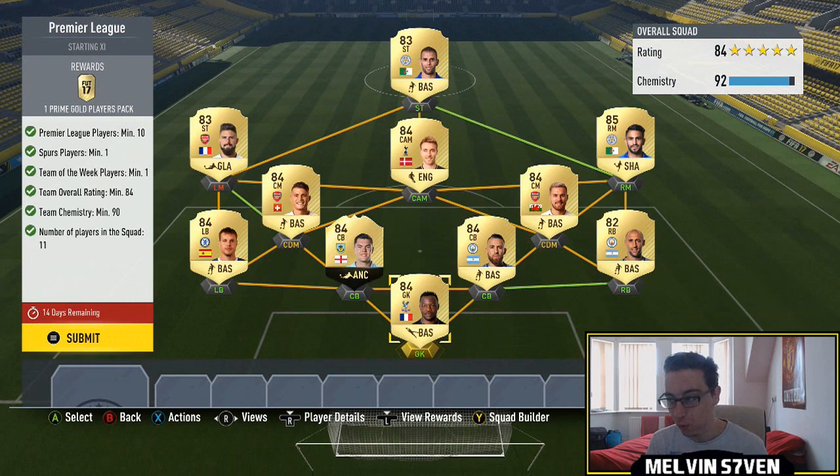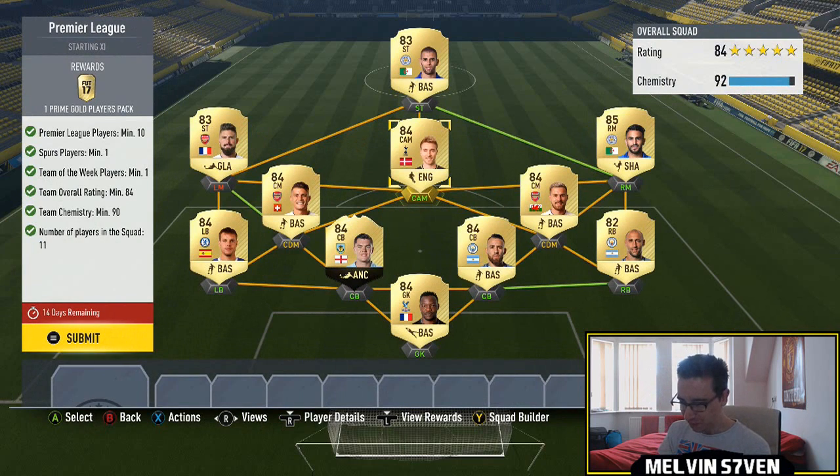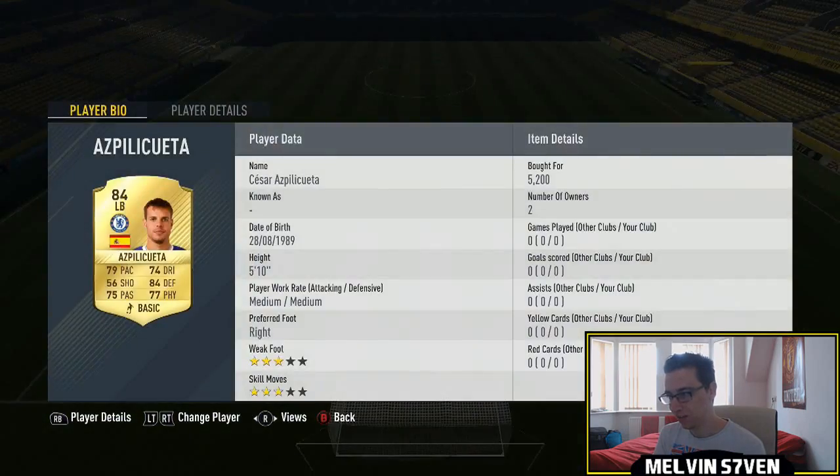This is really, really cheap for what you're getting. I think it's around 200k, and the card looks better than most Team of the Seasons you'll be able to acquire at 200k. I would definitely say it's worth it. You need one inform and a full Premier League team — well, pretty much — one player doesn't have to be from the Premier League. You need one Spurs player, so I've got Ericsson there. The only problem is 84-rated players are getting price fixed because people are expecting you'll need them for Team of the Season.